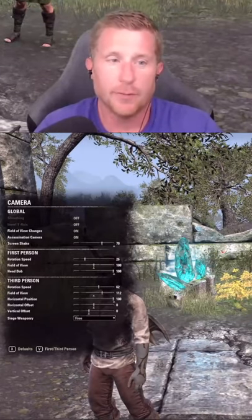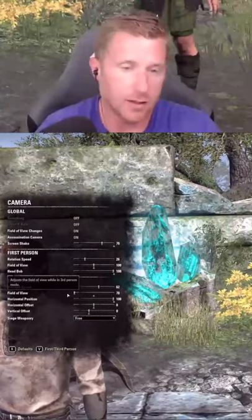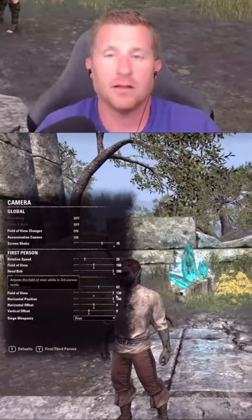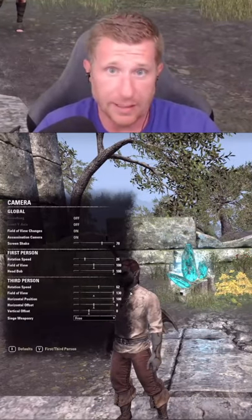Next up we're going to go to camera settings. One that's really impactful is field of view. Watch this — if I drag it all the way to the left versus pulling it all the way to the right, it gives me a lot more field of view, allowing you to see more of the battlefield. Common sense stuff, but you really want to dial that out so you can see more.